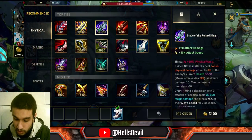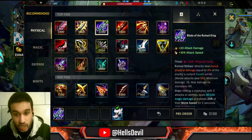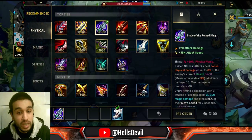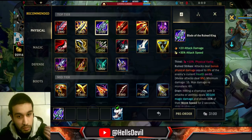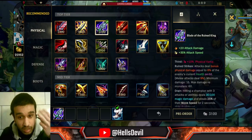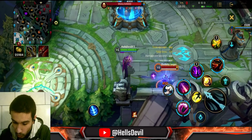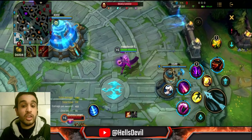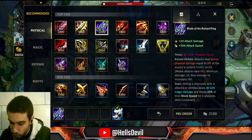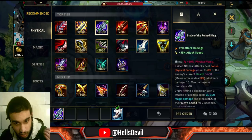Let's talk about Blade of the Ruined King. This item has a lot to it. When you're a ranged carry, your basic attacks will do bonus damage equal to 6% of the enemy's HP. When you're a melee character, it will be 9%. This item is good when you can do a lot of basic attacks, like Fiora — her third ability gives her bonus attack speed, so you can do three basic attacks really fast. Three times 9% is 27% of the enemy's HP. On top of that, hitting the enemy three times gives you bonus movement speed and steals 25% of the enemy's movement speed for two seconds.